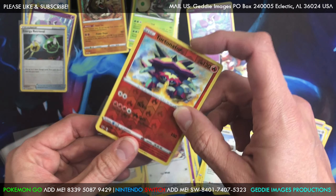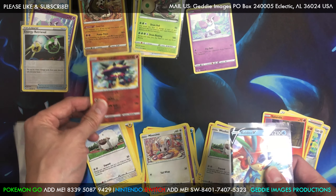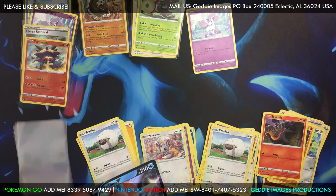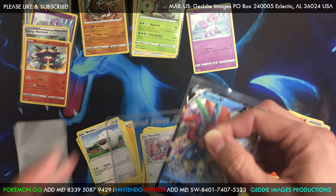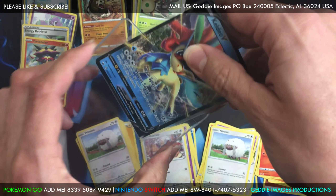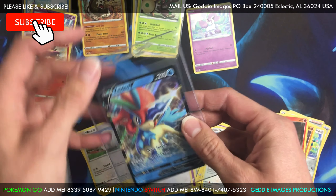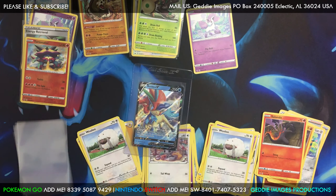Yeah guys, 1k subs and we'll be cracking that Evolutions booster box. To see what I'm talking about, just go back to my channel homepage and you'll see the video I was talking about — we'll get into that at 1k. We also have a heavy base set booster pack ready to open with Venusaur art, trying to get that Charizard which goes around $2k for a PSA 10 these days. I love these card savers — they're better than top loaders. You can get like 100 for $20. Thanks guys — G.I. Joe, signing out.